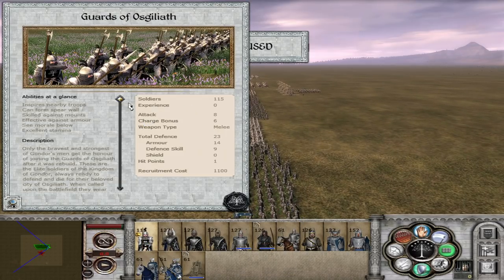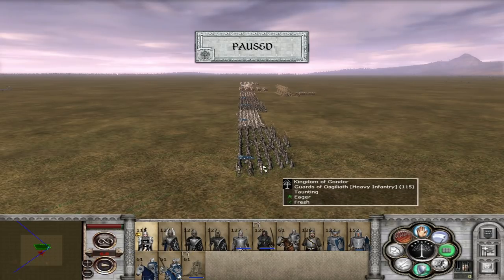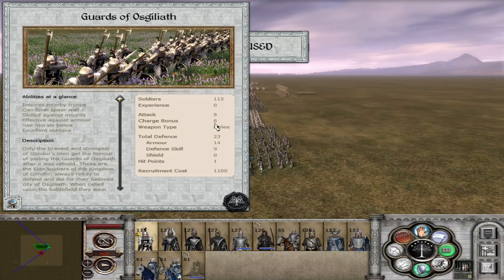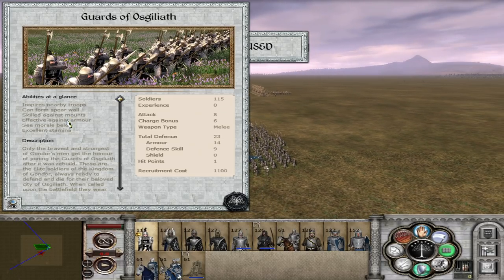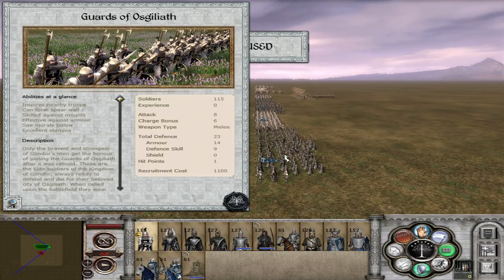Now late game units. The Guards of Osgiliath are a very nice unit — they were previously halberds but have now been made into pikes, which makes them a lot better. They have 8 attack and 23 total defense, are very good against cavalry, and are effective against armor. Throwing these guys against Rhûn and Ardenaim is not a bad idea at all. Against the Variags of Khand they will hold up very well to cavalry charges because of their high armor and will slaughter the cavalry.